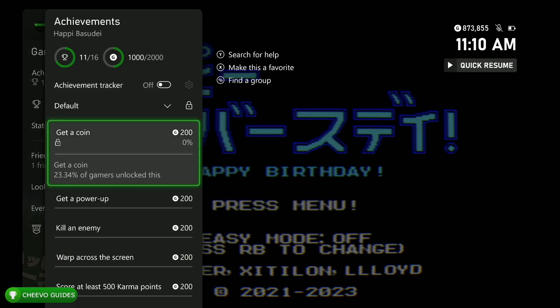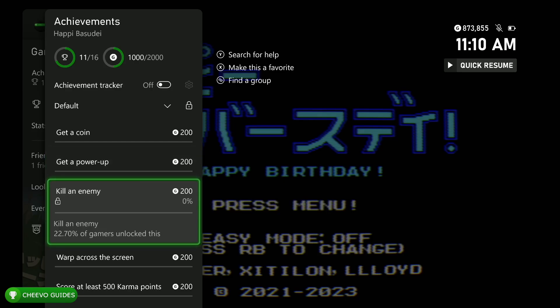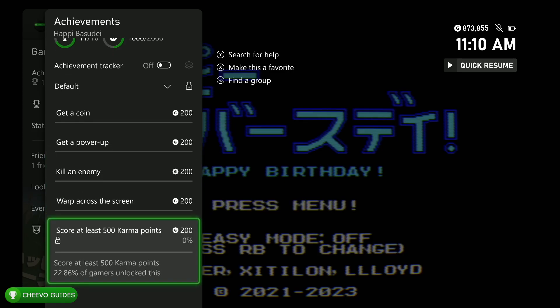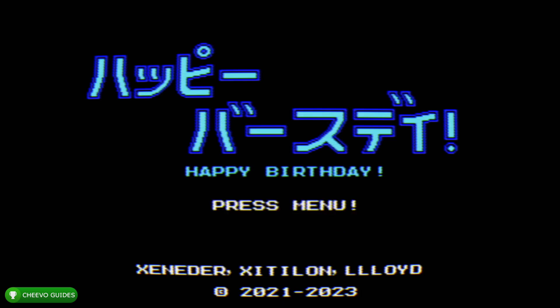You can activate the new easy mode from the main menu. The update offers an additional 1000 gamerscore with a total of five achievements, all of which can be obtained in the first level. It's going to be really quick — you can literally get all of the achievements in just under a minute.